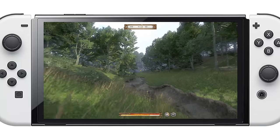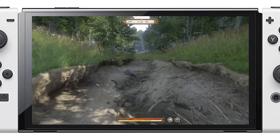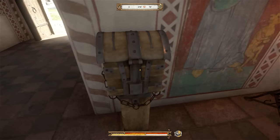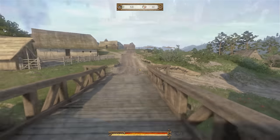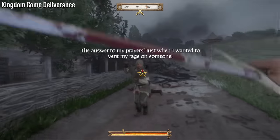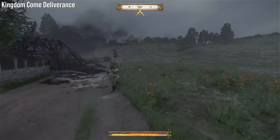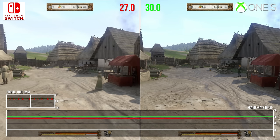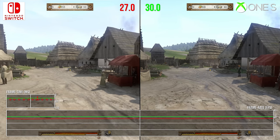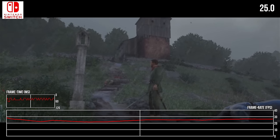Six years on from its original release, the Switch version of Kingdom Come Deliverance is a fascinating exercise in squeezing the most from the now aging Tegra X1 chipset. Of course, we know going in that Switch isn't aiming to offer the best big screen experience — we have consoles or PC for that. As with the Switch ports for The Witcher 3 and Crysis though, this one is much more about the sheer joy of seeing if it's at all possible. It's about the hypothetical scenario, whether a careful balance between visual features and framerate is possible to deliver a decent portable take on the game. In the end, it does appear the ambition to lock at 30fps loses some ground to its visual features.